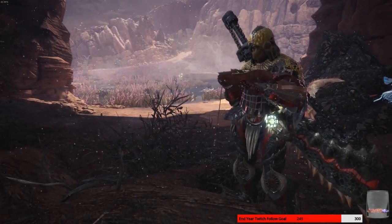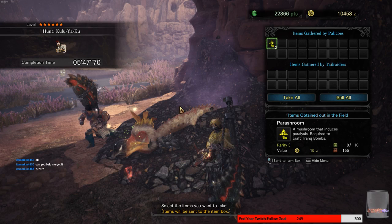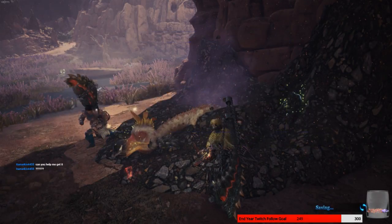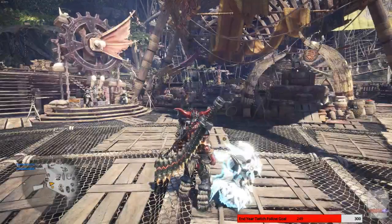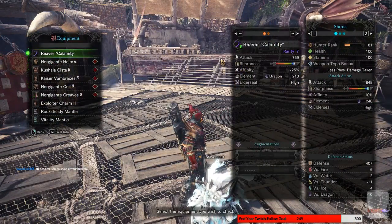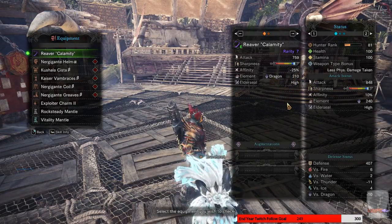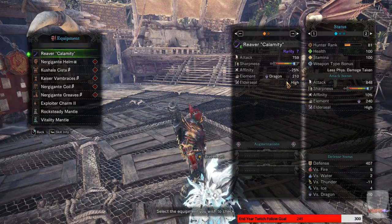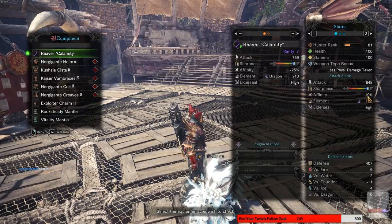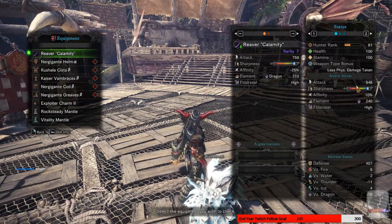I'll show you the stats once I get out. So this is what the stats are on the Deviljho hammer — I mean sword. It's 759 base, this is fully upgraded. It does have negative affinity, but I have enough stuff to boost me up, so it's fine. The dragon element is boosted because I actually do have some dragon jewels on — as you can see it's boosted up to 240. And with all the crit stuff I have, it's actually at a base of 10 affinity. Right now it is currently the best sword in the game, at least for a longsword.